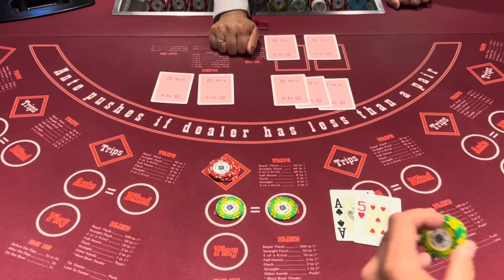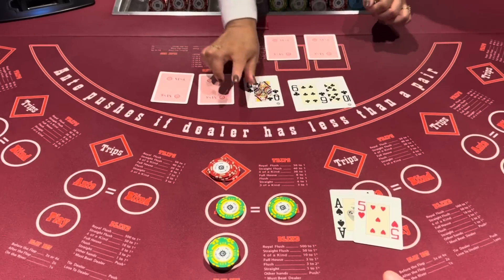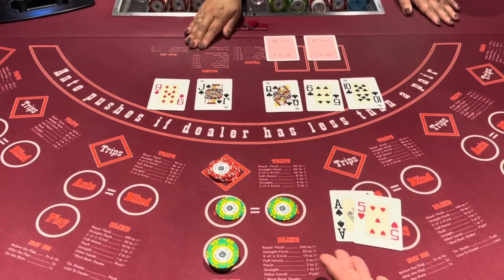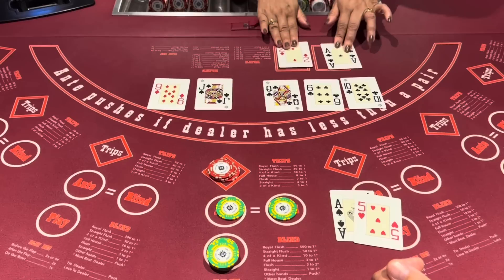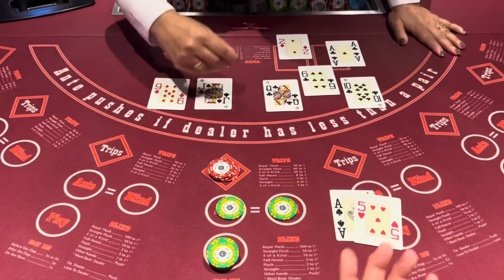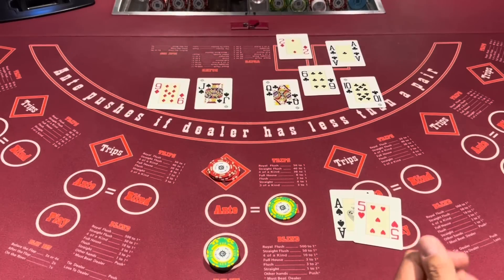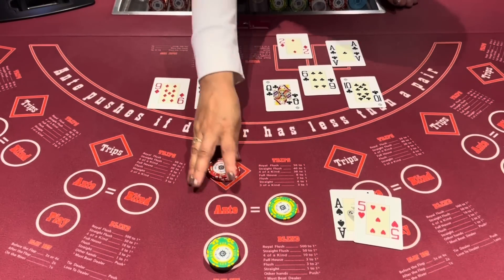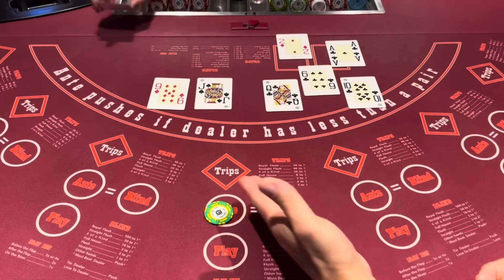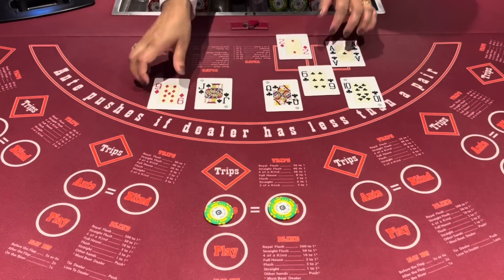Any ace is a 4x. No clubs. Okay, so we push. We both have an ace — ace six. On a push, you just lose the trips.